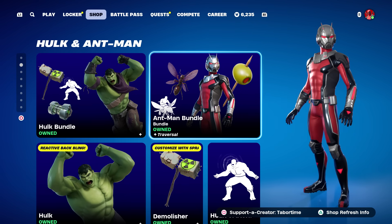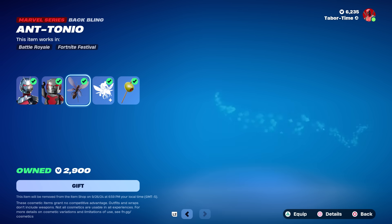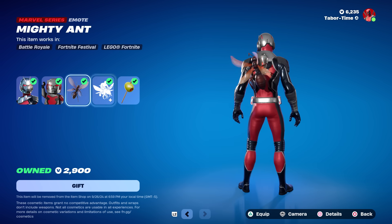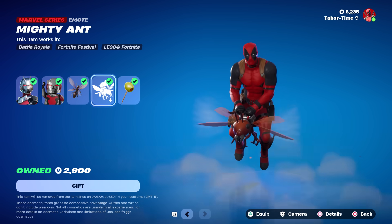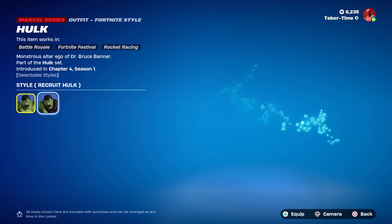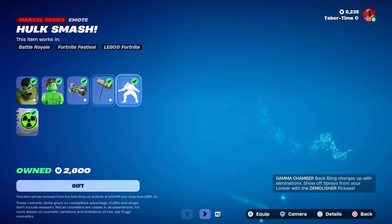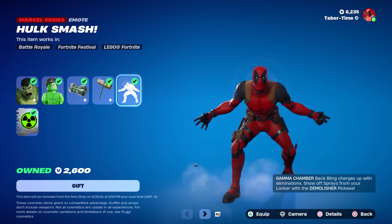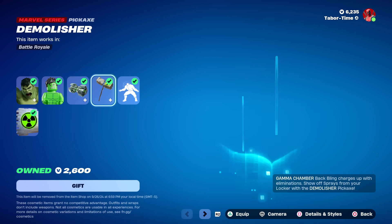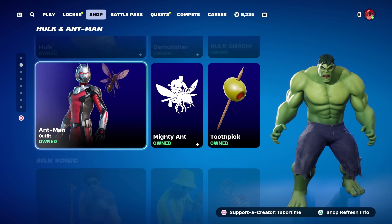The Hulk and Ant-Man bundles are here — a lot of people really wanted Ant-Man to return, and there he is, plus Antonio. The Ant-Man movies are so good. Hulk is great too; he's got the Recruit Hulk style. His pickaxe is unique in that you can put sprays on it — there's a tomato spray on it, which is pretty cool. Everything is sold separately.